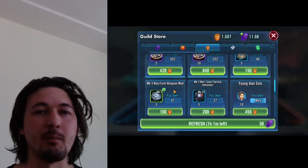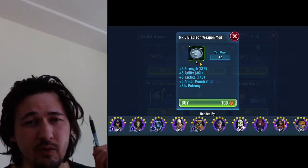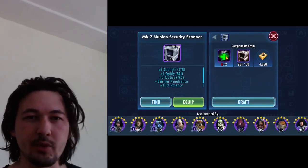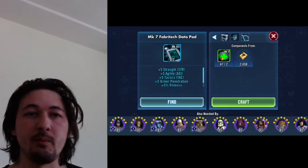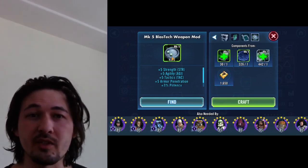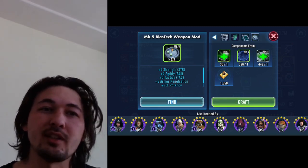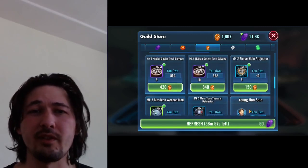For the next piece, the Mark 5 BlastTech weapon mod — more players know about this one, but it gets used very quickly. It's part of the Nubian design tech and there's a doubling effect as you click deeper into the salvage. If I were to make one Nubian scanner, I'd be consuming 16 of this Mark 5 BlastTech weapon mod. We need two of those, which means we use 32 of any of these pieces every time we make a Nubian scanner.